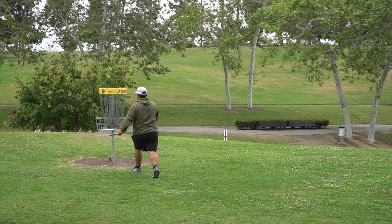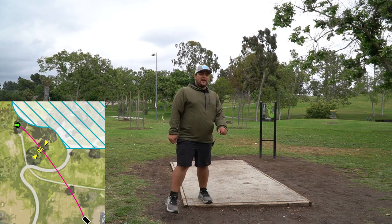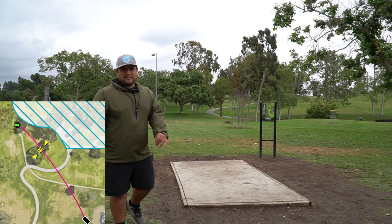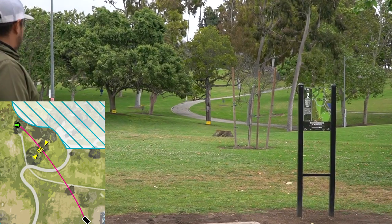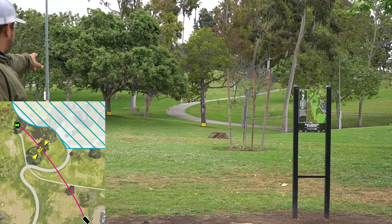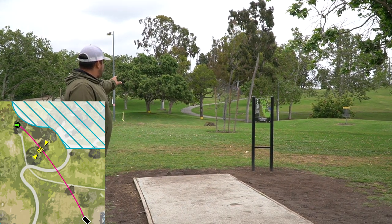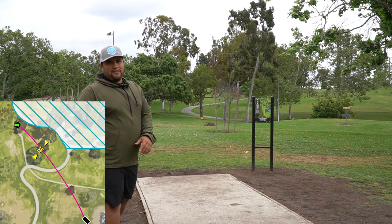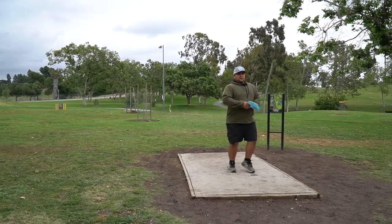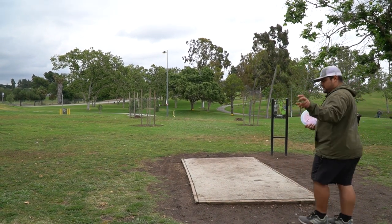Hole two now — we are looking at position C, 395 feet. For this Summer Classic they did add two mando trees so it's going to be a little more difficult. We've got a right to left wind and we want something that would push straight, kind of pushing the right mando tree, and something that can just fade towards the basket. I'm going with my straightest Felon, Lucid X — overstable Felon.